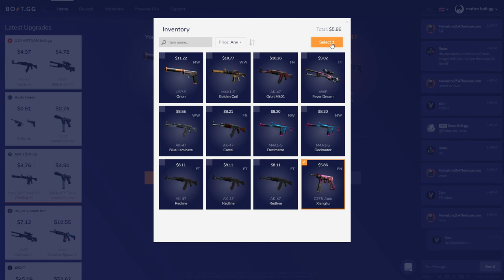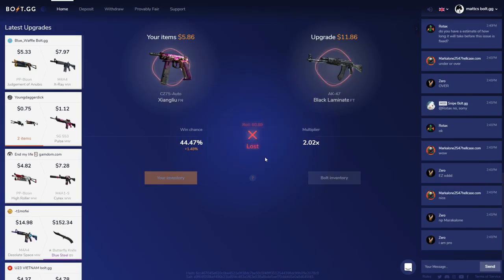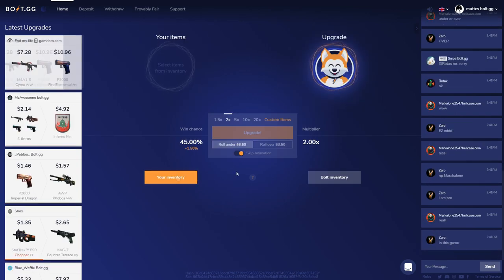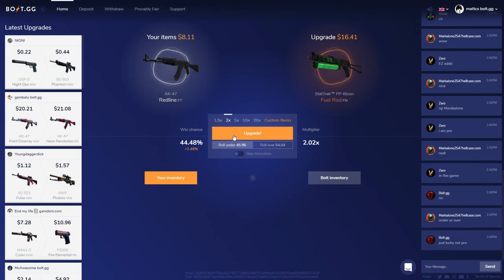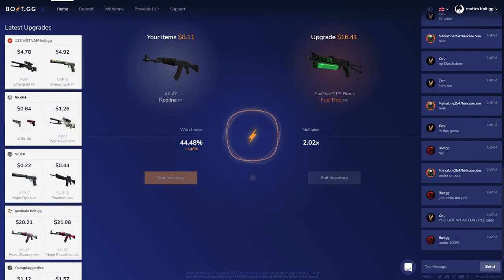So the CZ75-Auto Xiangliu — I've never really known how to pronounce that. I hit the upgrade and I lost. That was actually really quick. I turned on the skip animation and it's actually instant. I think I'm just going to flip it back off because I want to see at least something. So here I go with the AK Redline — not the most expensive, but at least I'll get a $16 item.